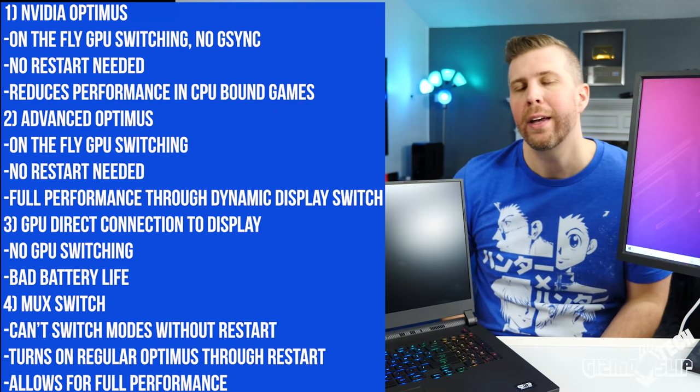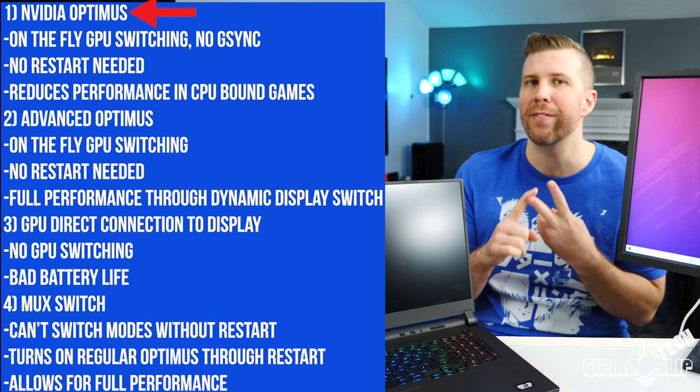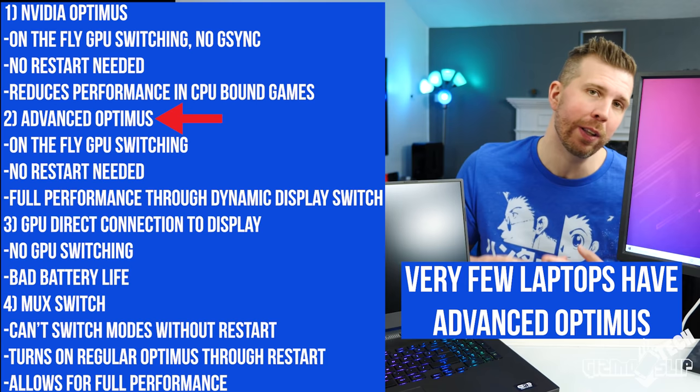The way I see it, you can have a laptop configured one of four ways. It can either have NVIDIA Optimus — a lot of laptops just have this right now. It can have Advanced Optimus, which allows for G-Sync and on-the-fly dedicated switching between the integrated GPU and the dedicated GPU, allowing full performance and G-Sync at the same time.